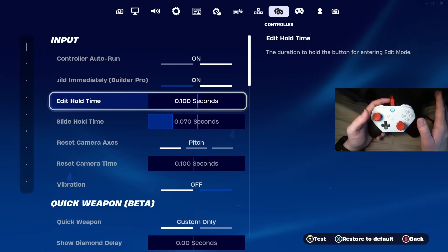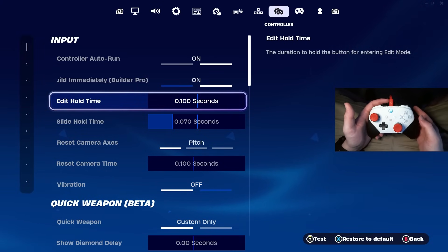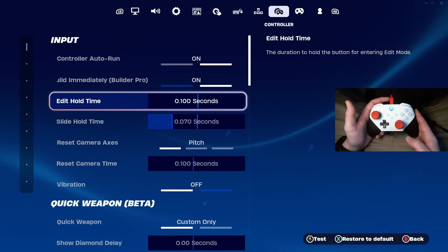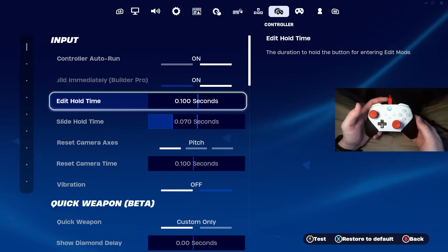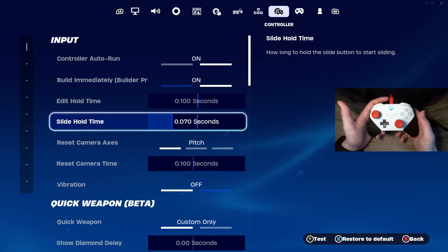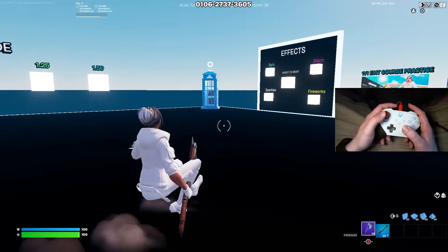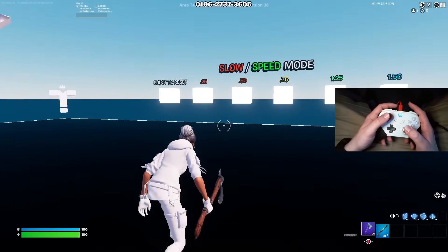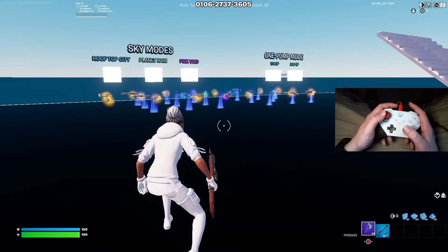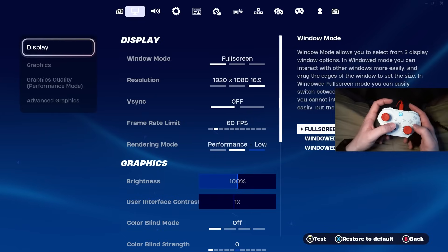Your edit hold time doesn't matter whatsoever if you're still pressing and holding B or circle to edit builds — that means you just have terrible controller binds, and we'll change that when we talk about controller binds. For the slide hold time, I recommend 0.070 seconds. This is the perfect in-between of crouching and sliding — you can crouch whenever you want and slide whenever you want while running. It's the fastest in my opinion.